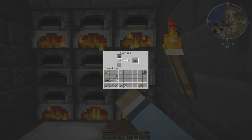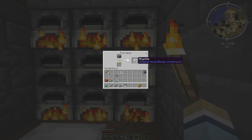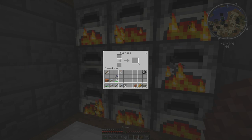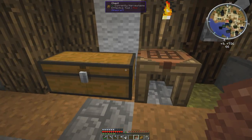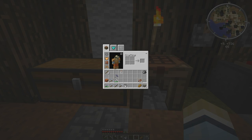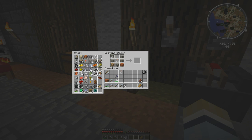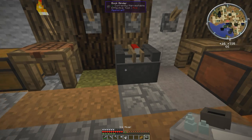Then we'll grab the rest of our cobblestone and our steak while we're at it. And we want to do this — and there's our ink mixer. So what we do with the ink mixer — let's get some more glass bottles. We need to fill these bottles with water first, so let's go do that.